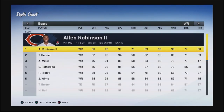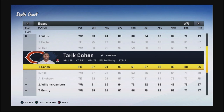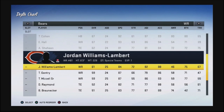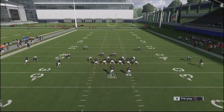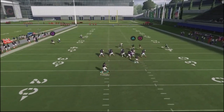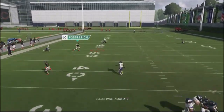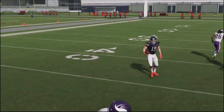Just to show you that I'm not joking around, I'm going to go ahead and take out Robinson and put in my worst wide receiver — and that's going to be Tanner Gentry. I've got Gentry over here. We're going to block Max Protect to give him some time. Watch Gentry get the separation. Once again, I got the separation, and he's my worst wide receiver — he's a 57 overall.